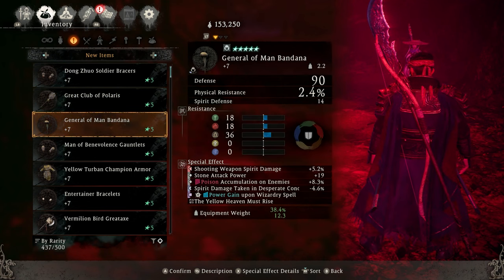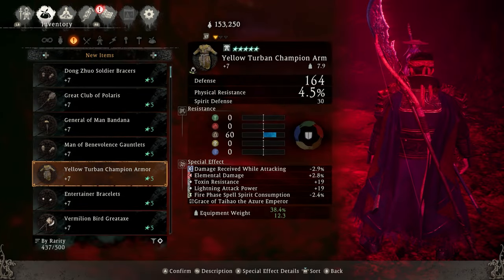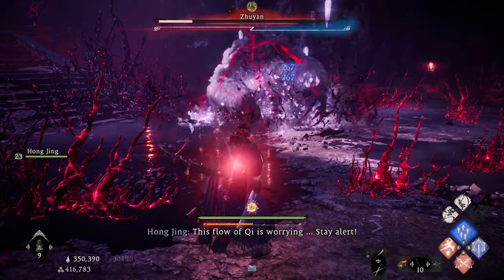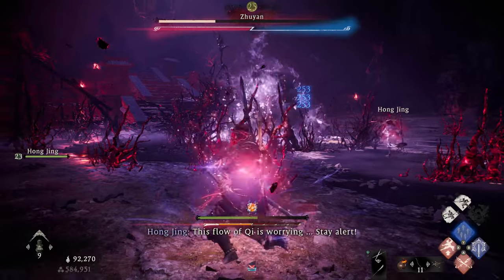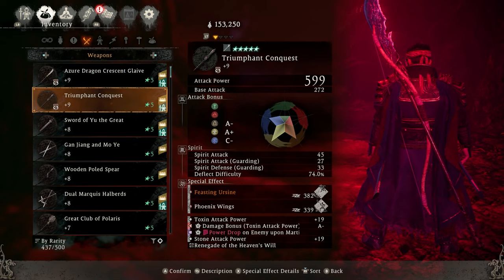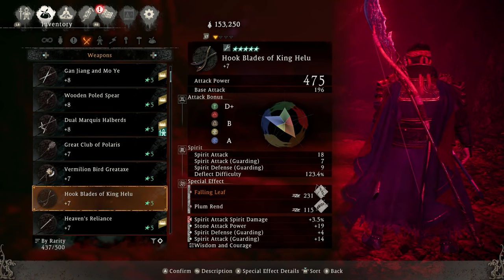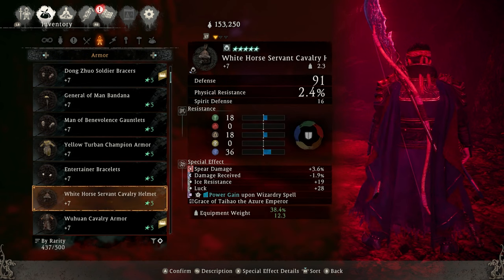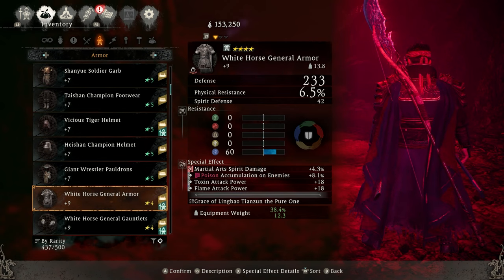Hey guys, are you ready to get so much five-star gear you are literally going to be making your girlfriend jealous? I'm going to show you two or three ways to get every piece of your five-star gear in literally just a couple of hours and max out every gray set that you could possibly want extremely fast. This includes the monkey farm as well as some other farms. To show you the numbers don't lie, you can go in here and completely max out everything and deck out your character in the most powerful and OP gear in the game right now.